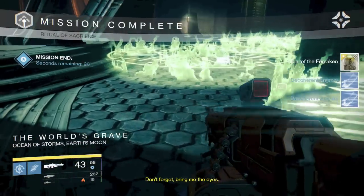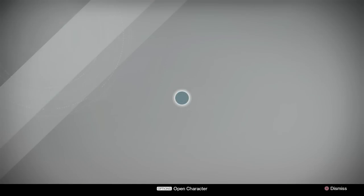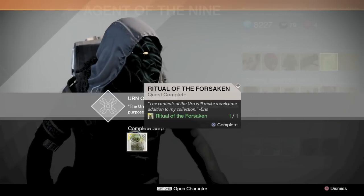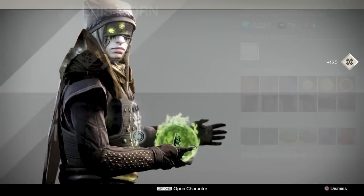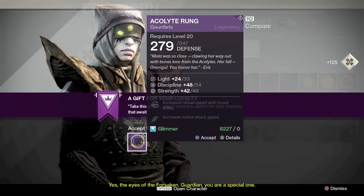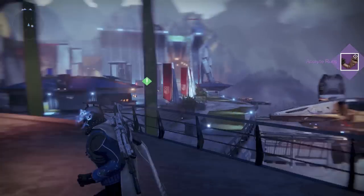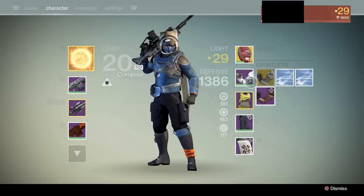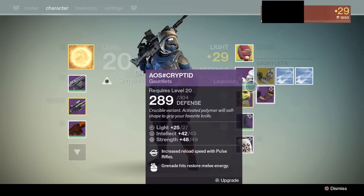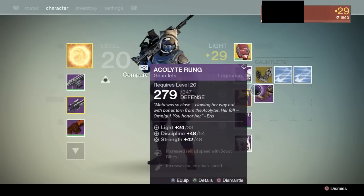Now you turn in Xur's urn. Once you turn it in to Xur, he gives you something to take back to Eris. Once you turn that back in, she gives you a nice little reward. I got some new gauntlets that are much better than the legendary gauntlets I had. I don't know if it's the same reward for everybody or if you'll get a different piece of armor. Hopefully this guide helps you get through the bounty — I got a pretty decent reward, and I hope you do too.